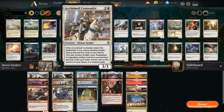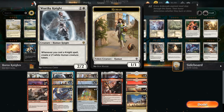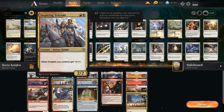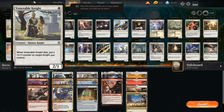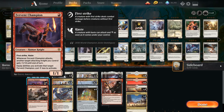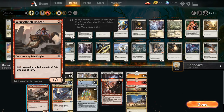At one mana we have a lot of different one-drops because this deck needs to get out to a fast start and put lots of cheap creatures into play, especially in combination with Worthy Knight and Inspiring Veteran. We've got the full playset of Venerable Knight — one mana for a 2-1 — and when it dies we put a plus one plus one counter on target knight we control. We also have the full playset of Fervent Champion — one mana for a 1-1 with first strike and haste — and when the Champion attacks, another target attacking knight gets plus one plus one until end of turn.